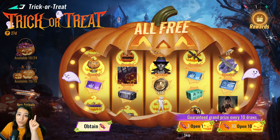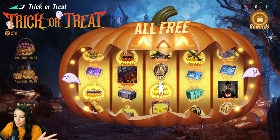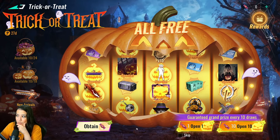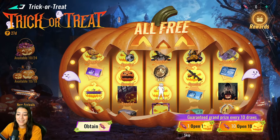Let's open up our candy and see what we get. I got a room card — that's okay, I actually need those. All right, now we're going to look at the rewards you can get from this spinning wheel.